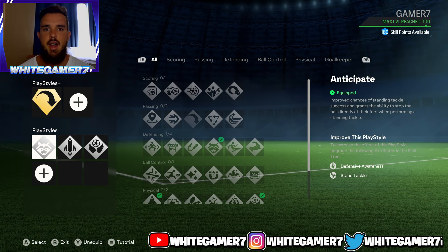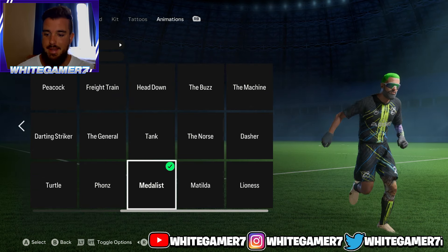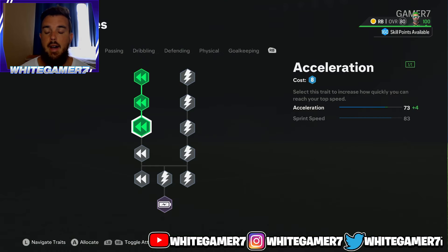Those are the play styles and play style plus we went with for level 25. For the running style, the one I personally use when I play fullback is the Medalist — this one is just very good for defenders in general, so I definitely recommend it. Now for the skill tree at level 25, you're only going to have 43 skill points.